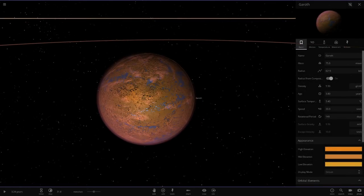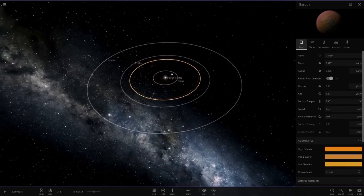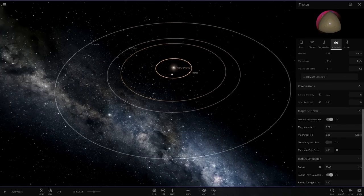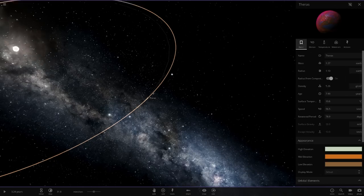Gareth is a little smaller than Earth in mass and radius. Let me check the stats on the first planet, Theras - it's 0.2 AU from the star, so it's quite close, probably around Mercury distance. It's got 97 Earth similarity - that's probably the highest Earth similarity we've seen in an object in this series so far. The lifelight index is 3.93, probably because it's quite close to the star. Back to Gareth: it's also slightly larger than Earth in radius and mass, and has a magnetic field.